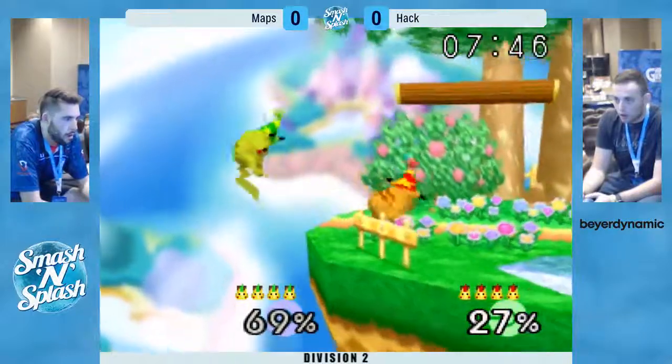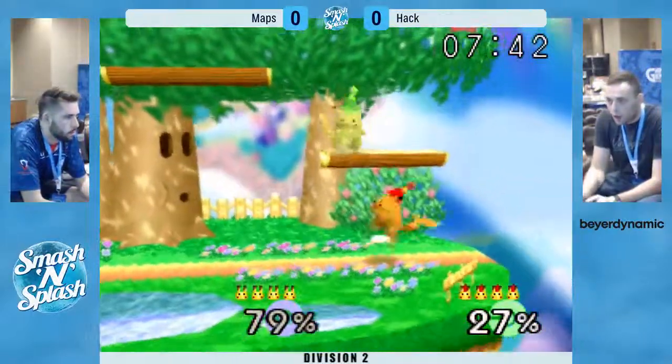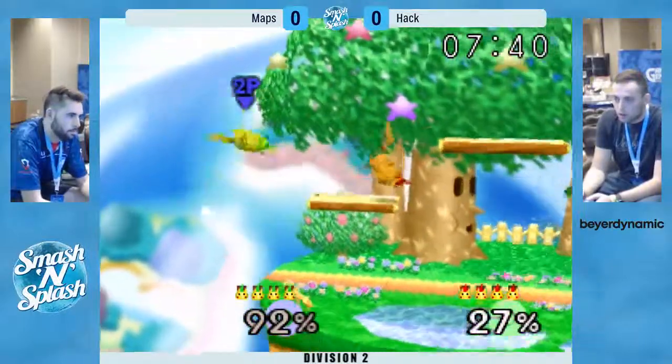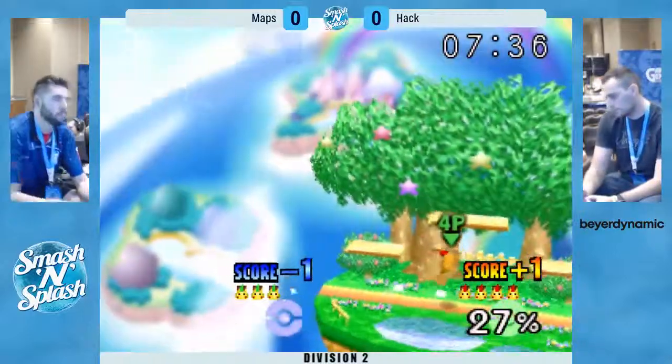Hack gets a pretty good combo on Maps there. I like that F-Tilt. He waits for the get up and punishes with a nair, and that's going to take the first stock. Yeah, Maps fell right into that up tilt.